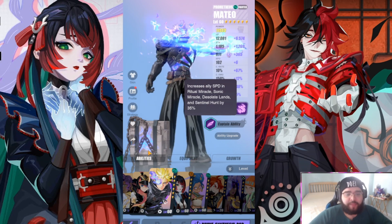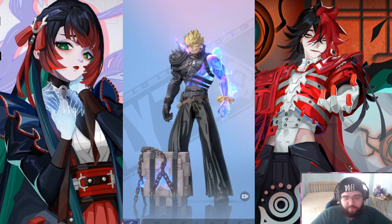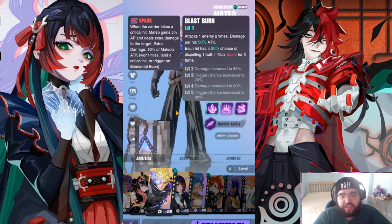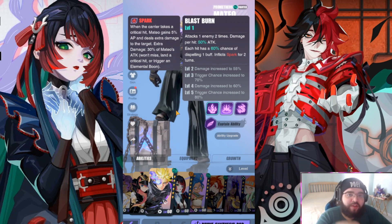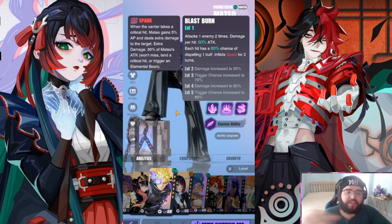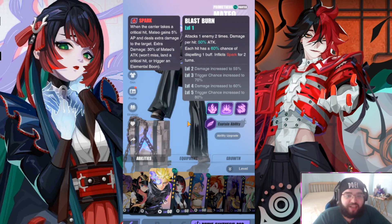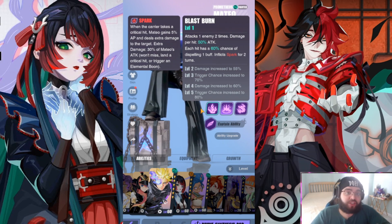Let's look at his first ability, Blast Burn, which inflicts Spark. Spark is when the carrier takes a critical hit — that critical hit means Mateo gains 5% AP and deals extra damage to the target: 30% of Mateo's attack flat, cannot crit, cannot have elemental bonus. The main purpose is the 5% AP gain. Mateo hits two to three times so he can get 10–15% AP from his own ability. You have to crit them for Spark to pop.